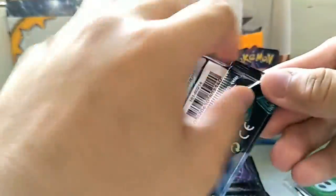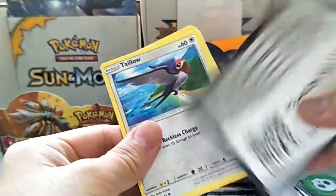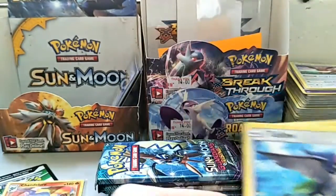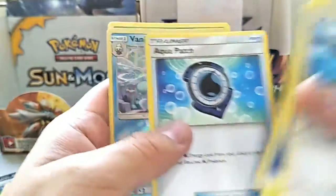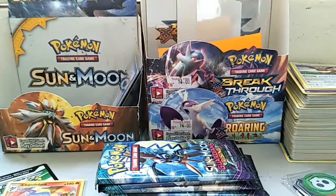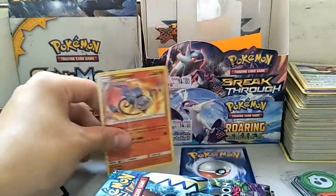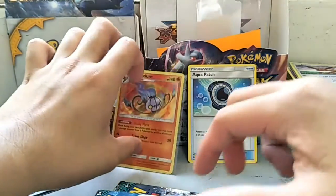Second pack, Litten Rock pack art. Here's the Guardians Rising code for you guys. We got a Talonflame, Phantump, Castform, Nosepass, Delibird, Water Energy, Flash in there, Whimsicott, Aqua Patch — that's a good pull — Litleo, a Vanillish reverse holo, and a Litleo. The Aqua Patch and Chandelure sitting here.